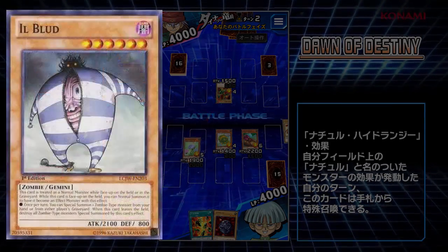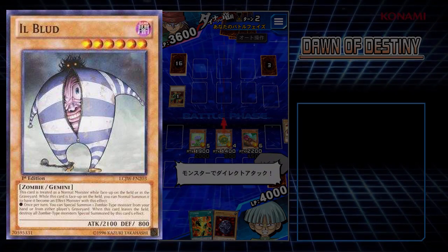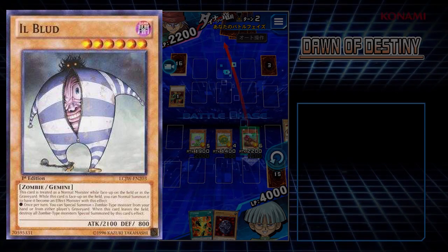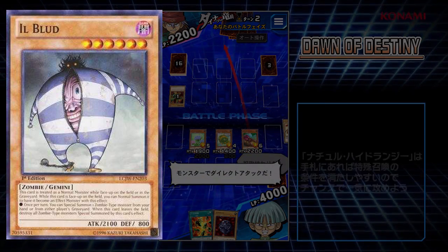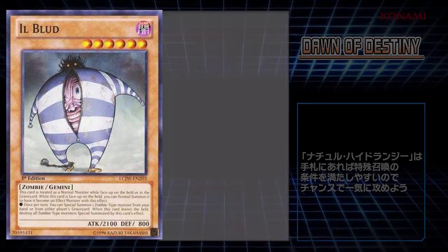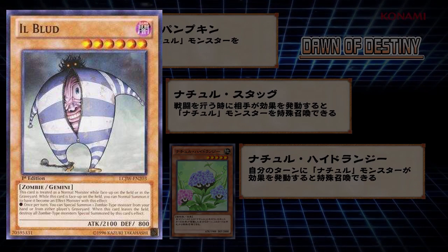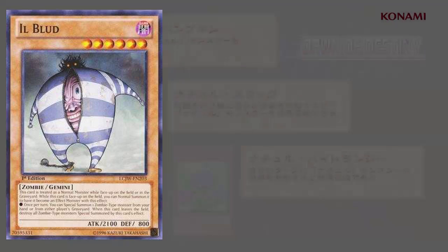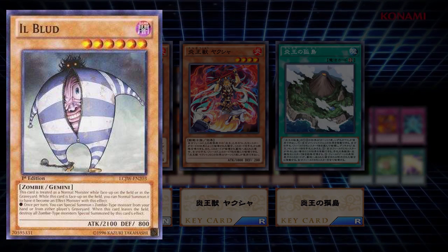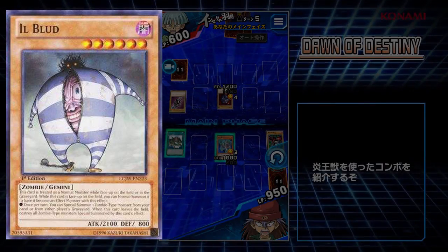Next, for zombie users we have Ill Blood. This card is very synonymous with zombie decks from a very long time ago. It's a Gemini monster — treated as a normal monster while on the field or in the graveyard, but you can normal summon it again to give it its effect. Once per turn, you can special summon one zombie-type monster from your hand or either player's graveyard. When it leaves the field, destroy all zombie-type monsters special summoned by this card's effect. This guy is super good — 2100 attack, 800 defense, so it's kind of hard to get over. I'm sure it was Bakura that had it in one of his previous events and it was really quite hard to beat. Zombie decks are getting a huge buff thanks to Ill Blood.